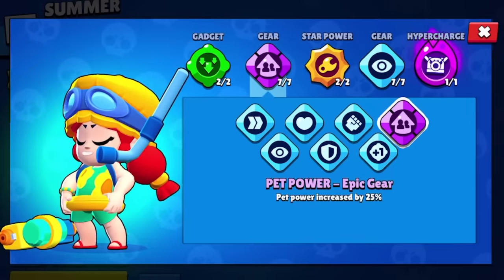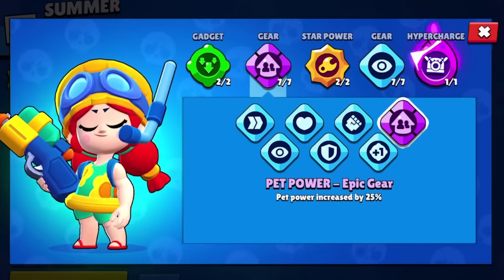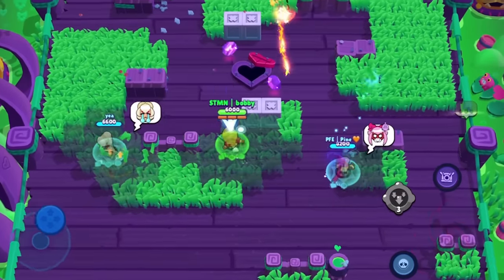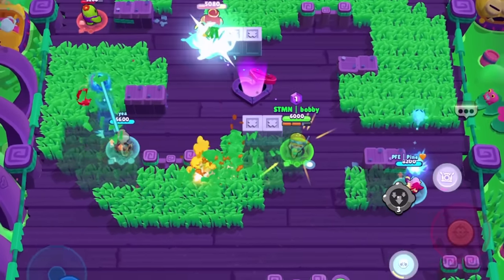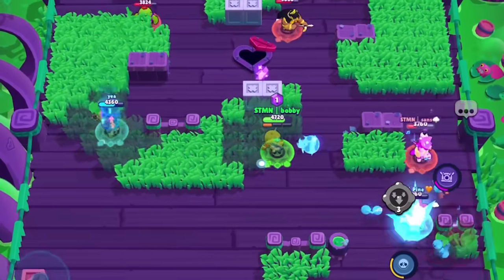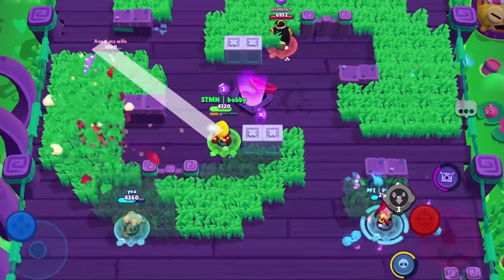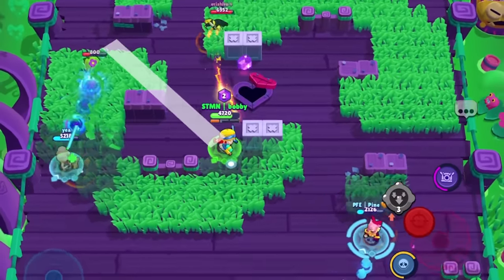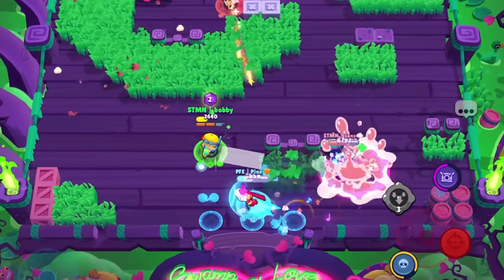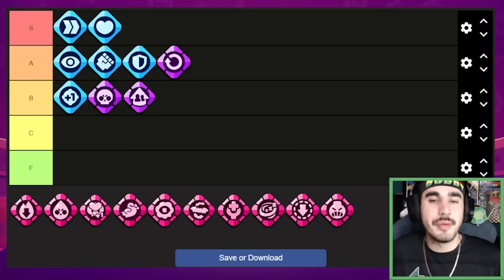Next up we have pet power, which gives your spawnables 25% more damage — so a Jesse turret, Anita bear, Mr. P penguins — all of these do 25% more damage, which is essentially just a buff. Now if it also gave 25% more HP that would be a big difference, but only 25% more damage on a Jesse turret shot, an Anita bear swing, or a Mr. P penguin doesn't do much damage to begin with. So this buff is not useless but not very strong. We're going to put it in the bottom of the B tier.